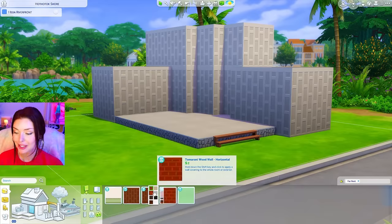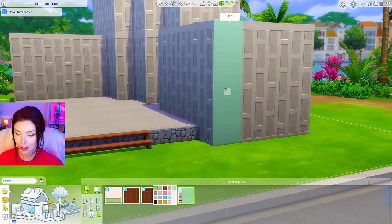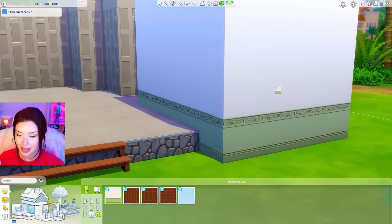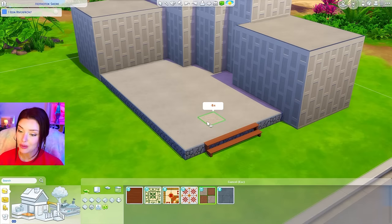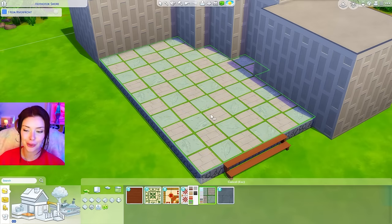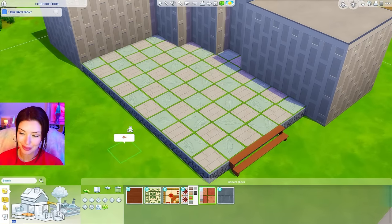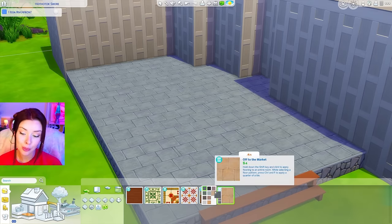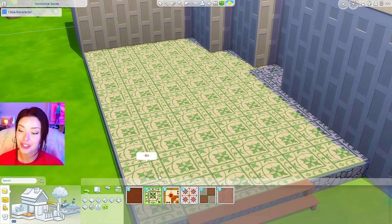These are the new wallpapers that come with this pack. We've got three of a very similar wallpaper — this one has a ton of pretty pastel colors, which I will definitely be using. And we've got this one with a cute little floral detail, which could be cute for bathrooms or kitchens. For flooring, we have some fun new tile options. I really like this checkered floor, though the swatches seem a little messed up in the early access version. We also have a pretty nice brick with cute swatches.